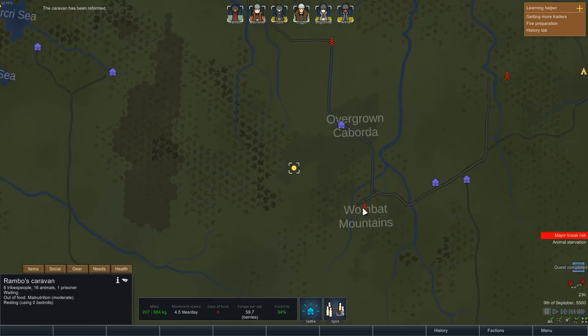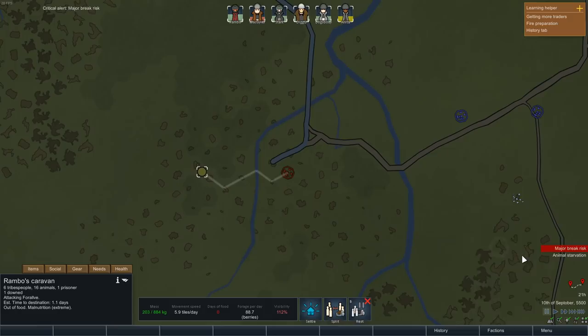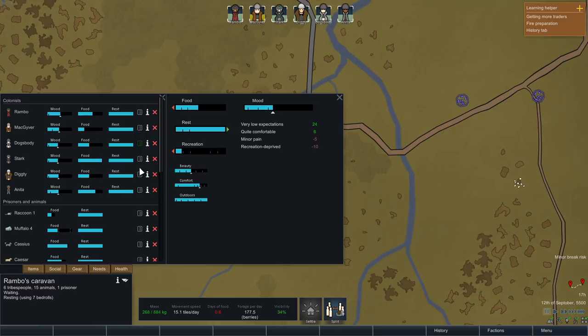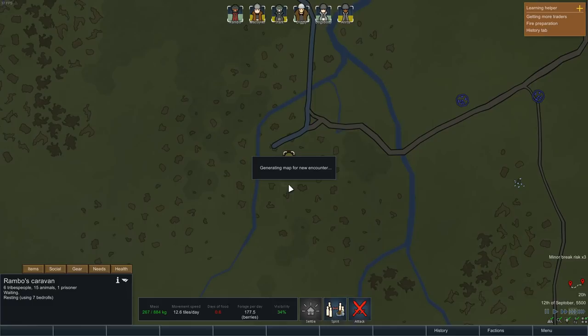Now the caravan is reformed, let's go have a word with these pirates. They don't seem too friendly. Quest complete — yeah, that's all done. I would like some words with them about their accommodation. Major break risk — what's going on? Turns out everyone was a bit tired and recreationally deprived. We're on the road and the only recreation they have is what they're carrying, and it's not that good.